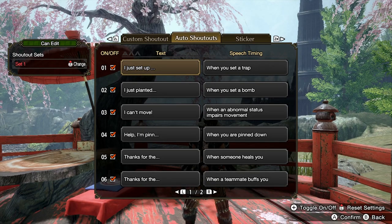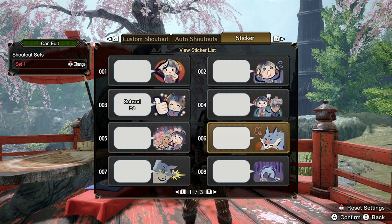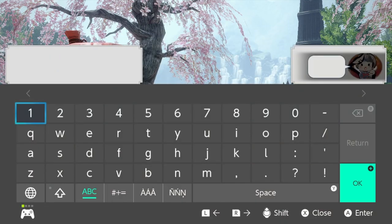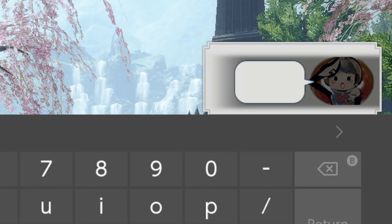Press X again to get back. Make sure you're on Set 1 and it says 'can edit,' then go to stickers and go to the hello one. I'm going to erase what I've got here so there's nothing. At the top right you'll see a sticker preview — it's not the right sticker but we're looking at the speech bubble.